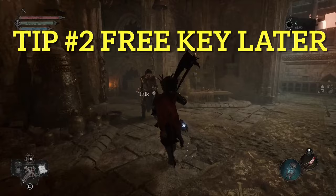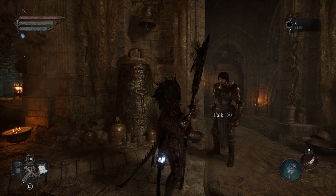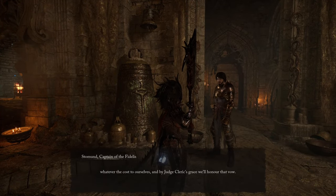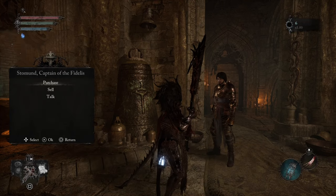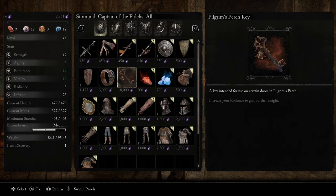Tip number two: there's a key that you could buy for 18,000 vigor at the main hub area, but you should avoid this unless you're a Radiance build. If you're a Radiance build, there's a very good hammer and one of the best catalysts in the game to find, but for every other build, it's best to wait to the mid-game and have this key drop for free. Something you definitely want to take note of if you're new — I had actually bought the key the first time, and it's just not worth it.